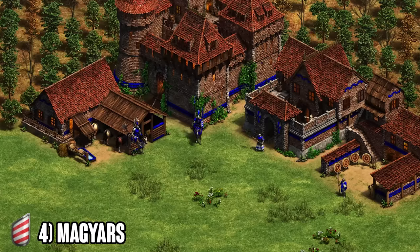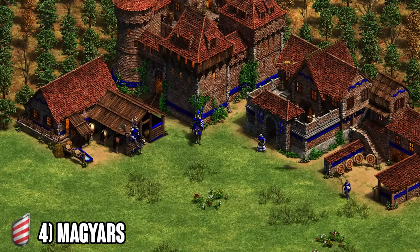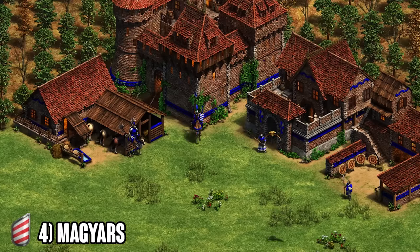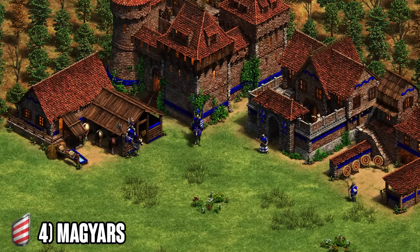Magyar is definitely worthy of the number four spot. The best way to play them in late game is to set up a lot of castles in your base and then look to take engagements with Magyar Hussar and maybe some Skirmishers, and if needed, Halberdiers to take out maybe elephants or heavy cavalry.